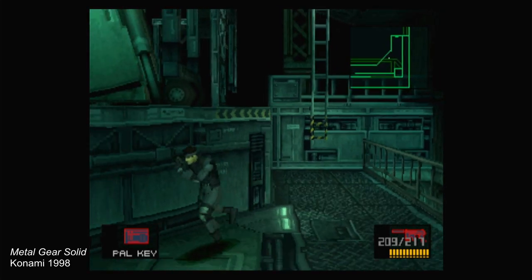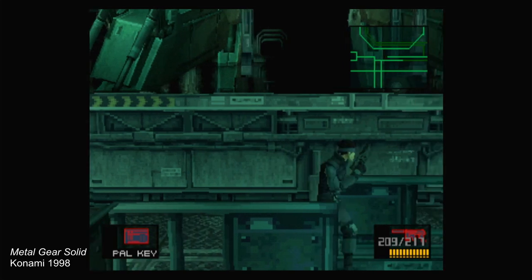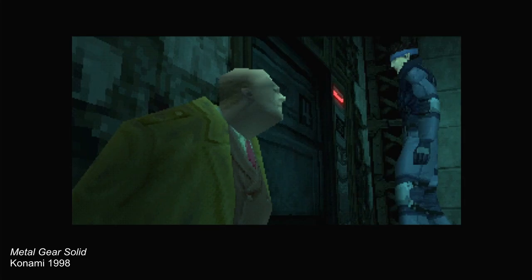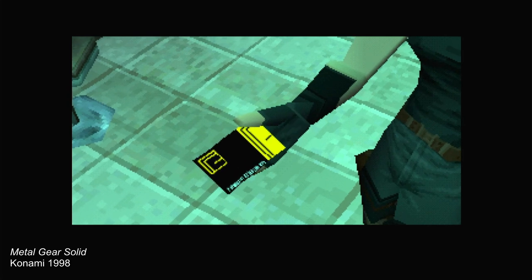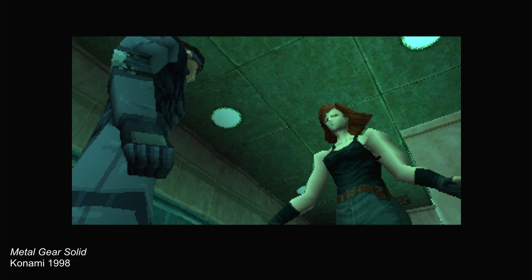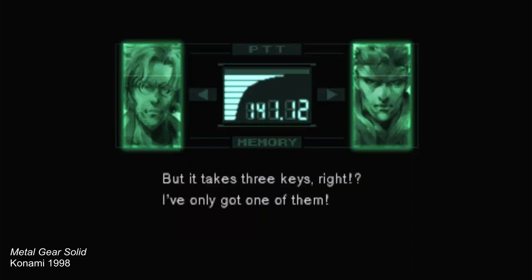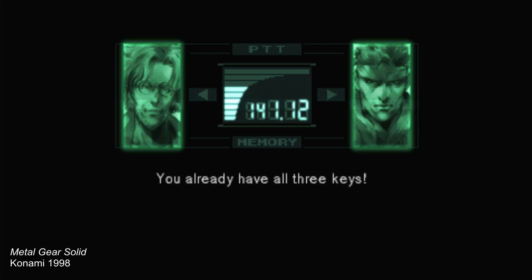Toward the end of Metal Gear Solid, Snake must, as he believes, deactivate the hellacious nuclear threat that is Metal Gear Rex by means of using three card keys referred to as PAL keys. The player's expectation is toyed with early on as they're given what appears to be a singular item from an important NPC, but it's later on, in the moments just before their intended use, that Otacon discovers the secret of the PAL key. "But it takes three keys, right? I've only got one of them." "Hold on a minute. You see, that's the trick. You already have all three keys."